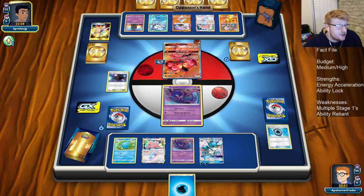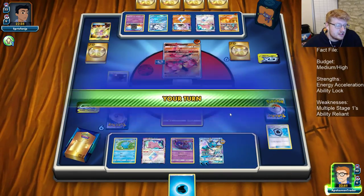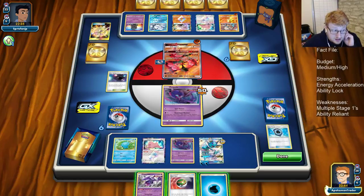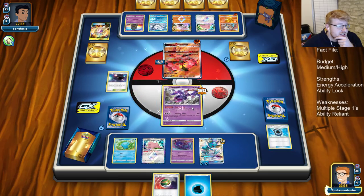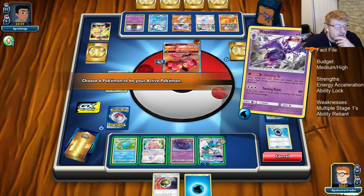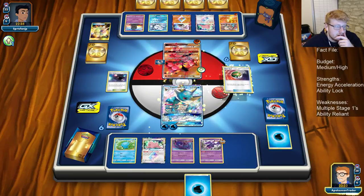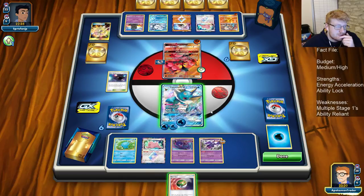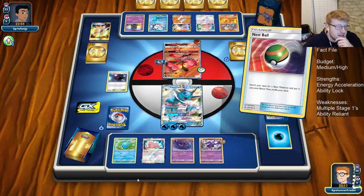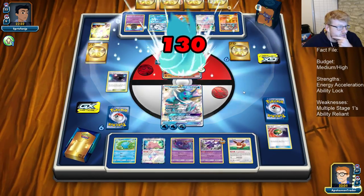He's going to Jet Punch doing 50-30. We get Nest Ball and Ultra Space. We're going to charge up, retreat, attach to Vaporeon, heal, and start swinging. We need to access our prize cards. We can heal this damage — he probably should have put the spread on something like the Ditto. We want to Nest Ball and thin the deck. Let's just grab another Eevee. We're already playing into Lycanroc, so we may as well swing here and try to get that Lele from the prizes.